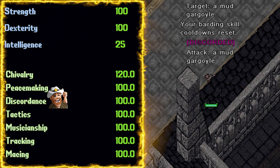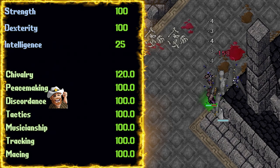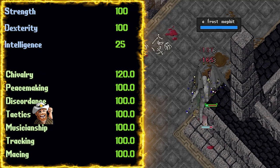Tactics at 100 — we need to do damage, so yeah. Musicianship at 100. Our effective barding is capped by your musicianship skill. Since we have the barding skills at 100, we need musicianship to match that.